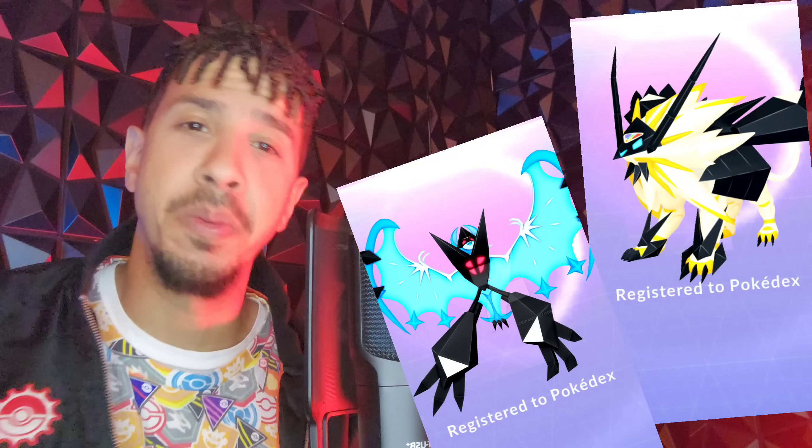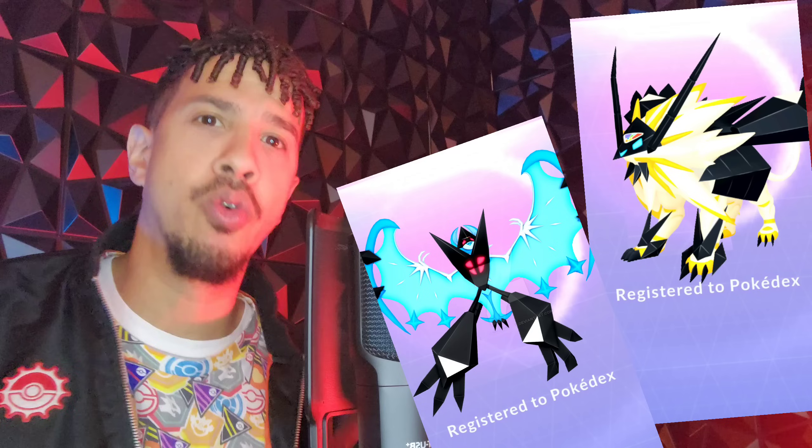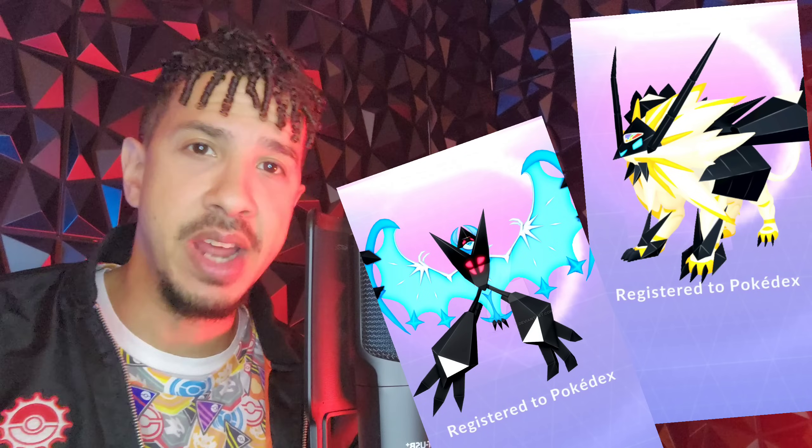Welcome back, trainers. In this video, we're going to be going over predictions on what we could potentially see coming out of the special Incense — the new feature that is going to come alongside Necrozma's fusion with Lunala as well as Solgaleo. We're going to get a new Pokemon that is actually going to use a new adventure effect, kind of like Origin Forme Palkia and Dialga with their special moves on the map, where you get a bigger range. This is going to have something to do with Incense during night or day.